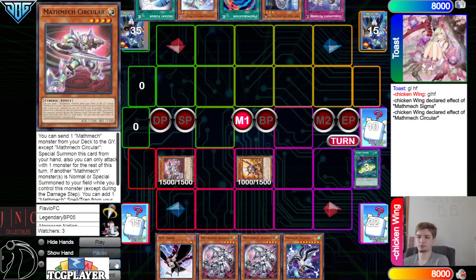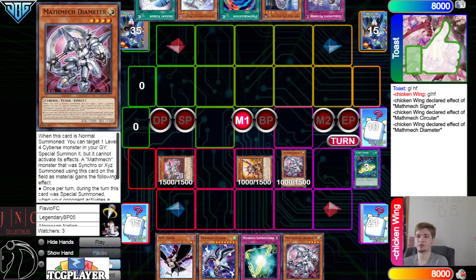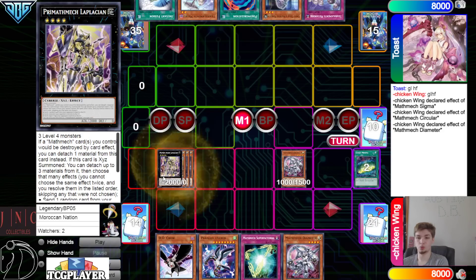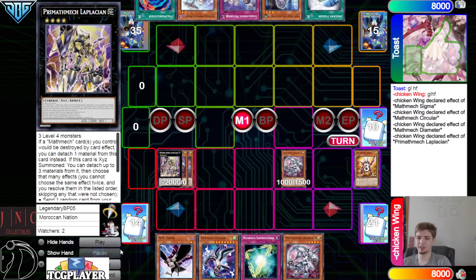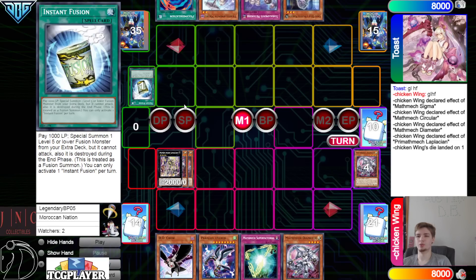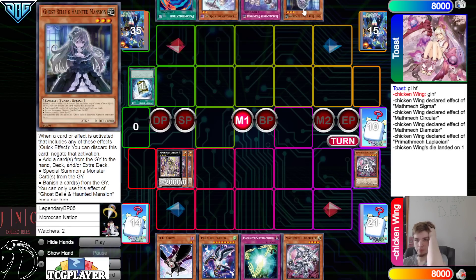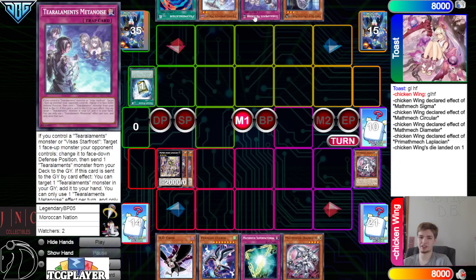Activate Circular — dump Sigma — summon out Sigma — effect bring itself out. Circular effect to go search — grabs Super Factoral. Normal summon Diameter — Diameter effect summon from grave. Overlay. This card can rip a card from our opponent's hand and also negates this turn — we rip the Instant Fusion. That's like Instant Fusion and Bell were like really good to hit.